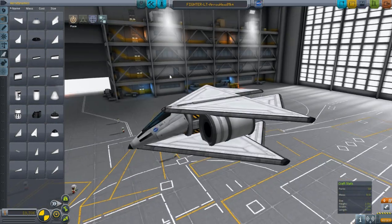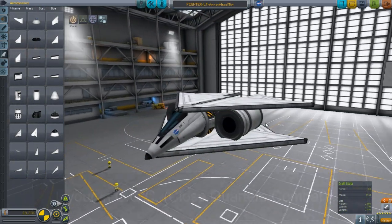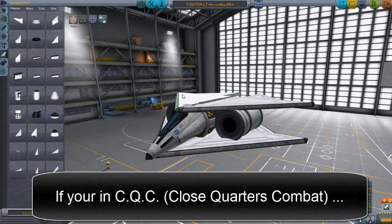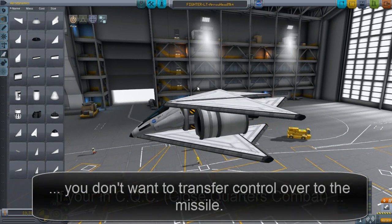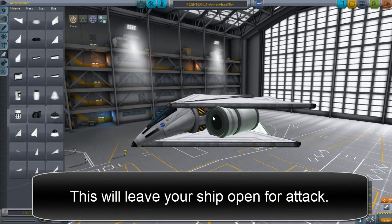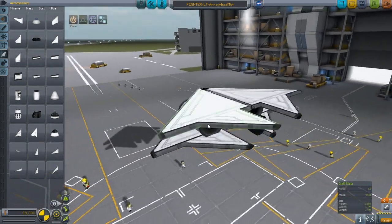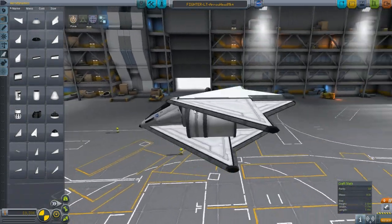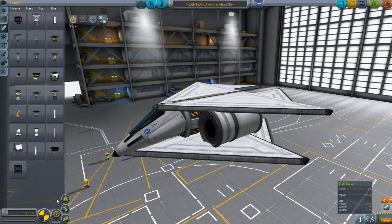The weapon we're going to give this light fighter is not going to be a missile. A missile is a weapon that can be controlled — it can turn left or right and hit a target. An I-beam rocket is simply that: a rocket. It fires and goes forward and let's hope it hits something. That's what I-beam rockets are.